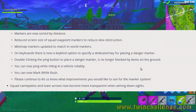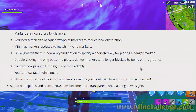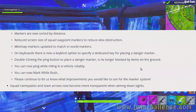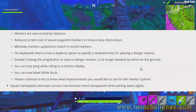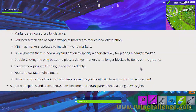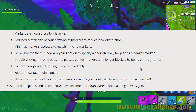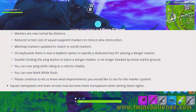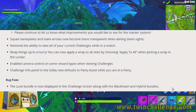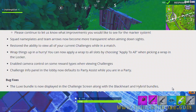When picking a wrap, I usually don't choose a different wrap for each slot — I just want the same wrap on everything. The 'apply all' option is a welcome addition. They also enabled camera control on some reward types when viewing challenges, and the challenge info panel in the lobby now defaults to party assist while in a party — though I'll need to double-check whether that means I lose my own challenge assist.